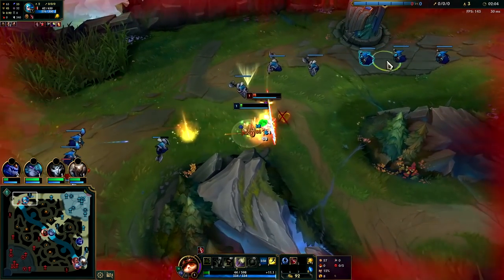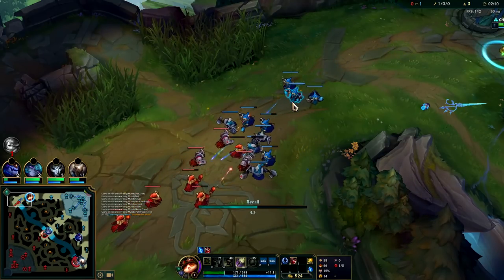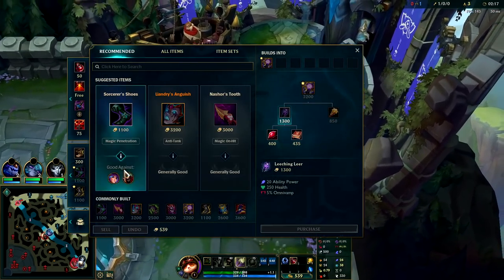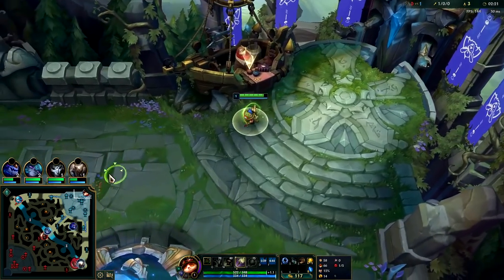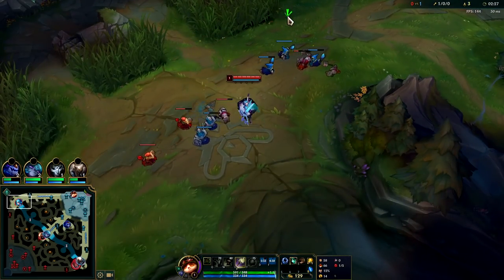She tried to hard cheese me because that champion is ridiculously overpowered. Once I stepped up, she decided she didn't want to take three autos for free and she ran away. She just all-inned — that was really dirty. I'm going to go ahead and buy boots, sell this potion and grab a refill. Not an awful back.